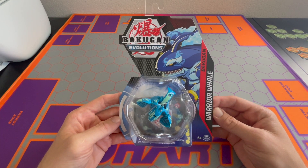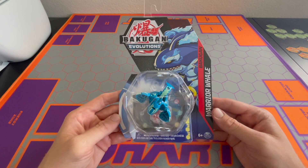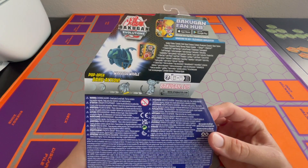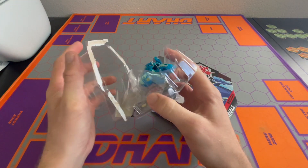What's up, Bakugan fans? It's D-Heart. I have Bakugan Evolution's Aquos Warrior Whale — just the core. Gonna open him up, see if he's strong, if he's worth buying. Is he a buy? Is he a hold? Let's find out.